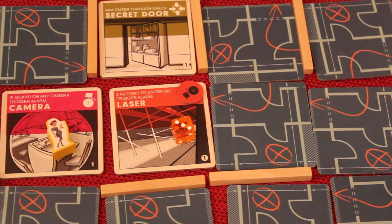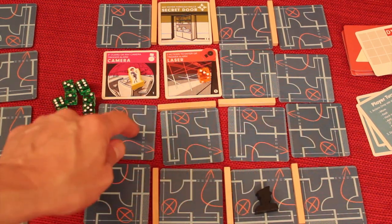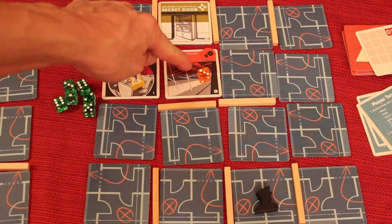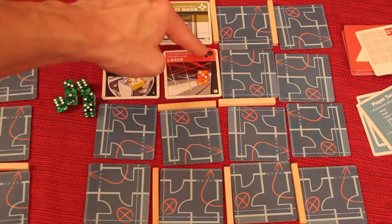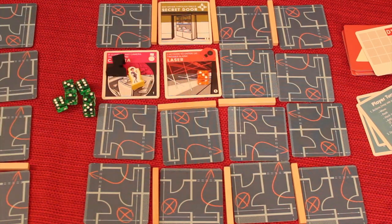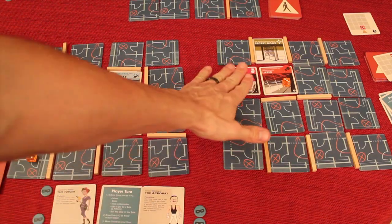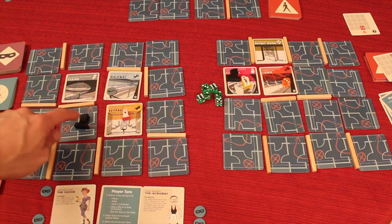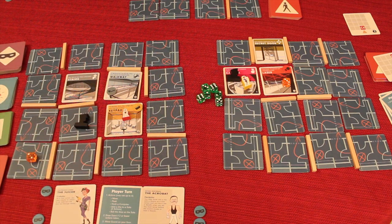The guard moves after the turn of whoever ends on that floor — so if you're on a different floor, that floor's guard doesn't move. Sometimes you're trying to go to other floors to make sure guards don't move at certain times. If all four players are on the same floor and the guard is moving two, he'll end up moving eight spots total across all four turns — so it's really good to spread out.